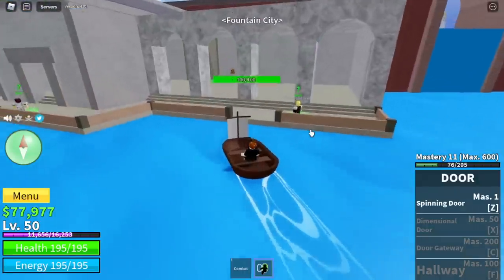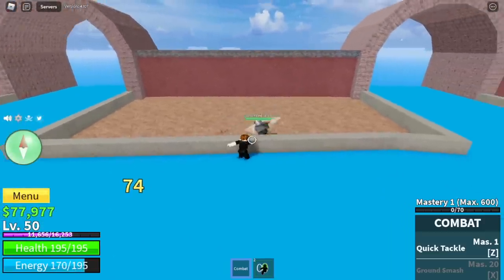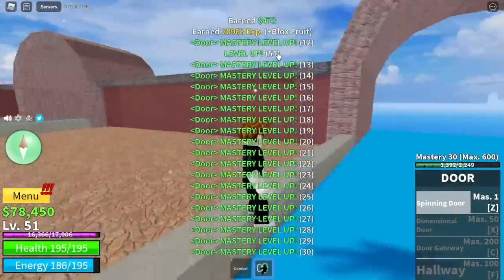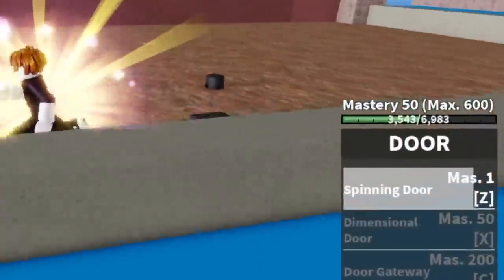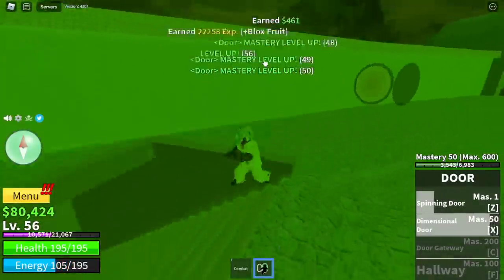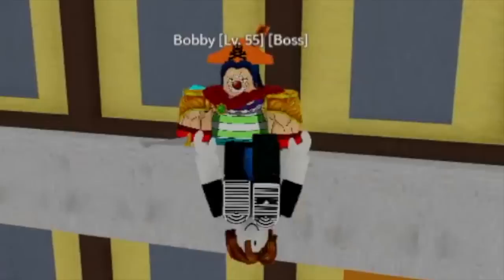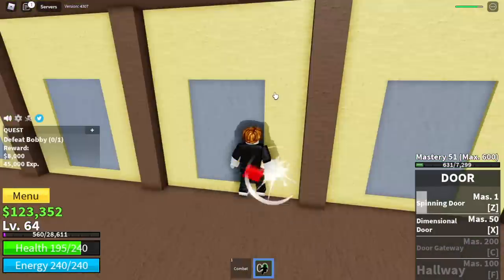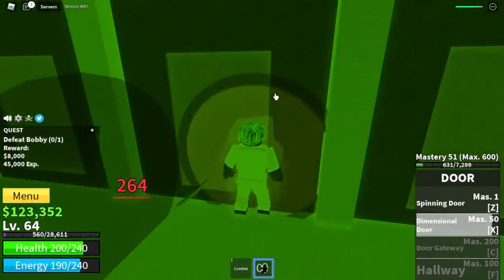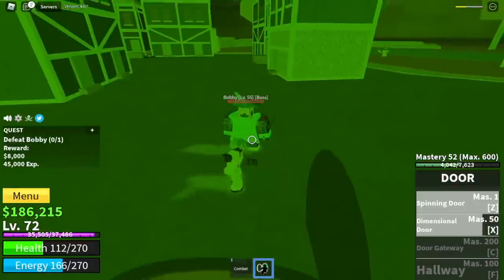Go to the Fountain City and start defeating the Galley Pirates. Just lure one, use your left clicks, combat M1 to damage, and use your Door Fruit Z skill to finish him. You will grind mastery here really fast. Once you unlock your exit skill — the Dimensional Door — you can now head back to the Pirate Village. Start defeating Bobby the Clown. The exit skill can damage three times, so using the exit skill plus Z skill, you can damage your enemy four times in one set of skills.